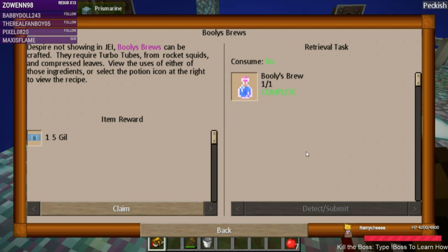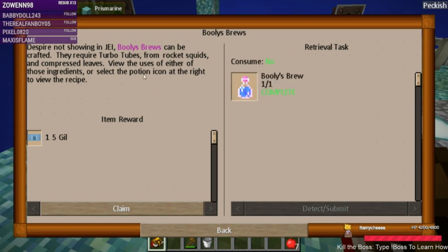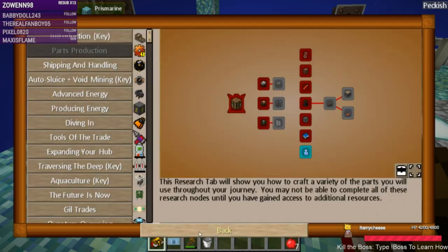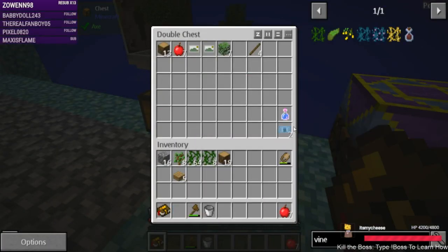Bully's Brews can be crafted — they require turbo tubes from rocket squids and compressed leaves. It doesn't show in JEI, so view the uses of either of those ingredients, or select the potion icon at the right to view the recipe. So you can't just search for Bully's Brew — you have to search for one of the other things. Hopefully I'll remember because this is really awesome. We've also got five more money.